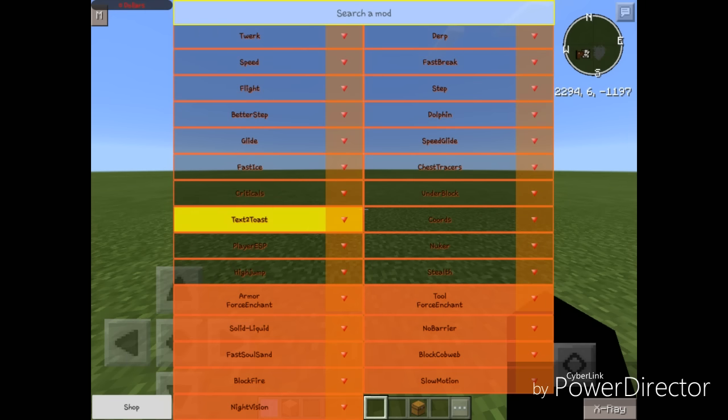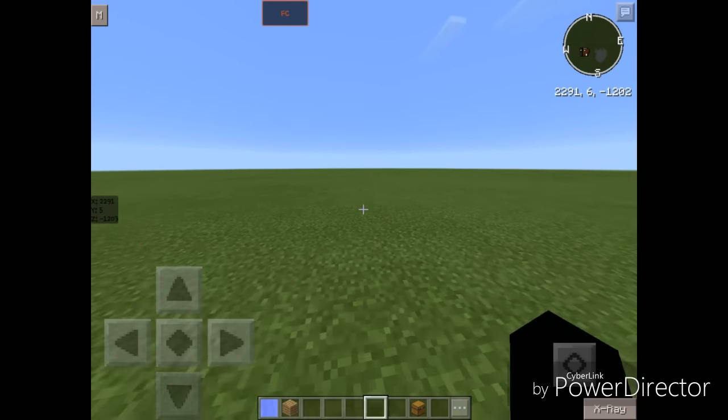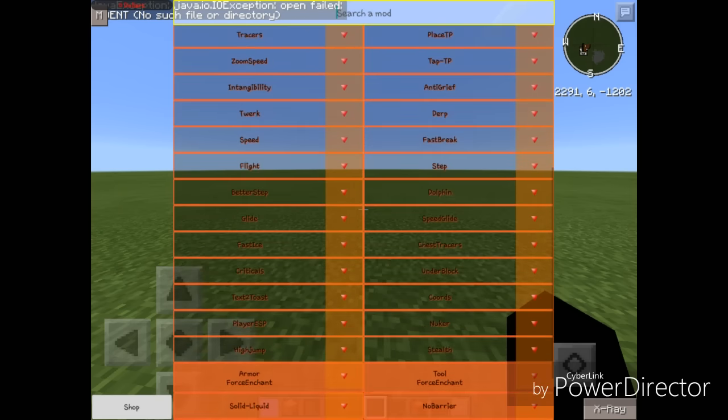Next we got Text to Toast — I have covered that in DragOP or Hidem before. We also got Coords. As you can see on the left side of the screen is the XYZ — we're currently at 2,291, 5, and negative 1,203. Let's turn Coords off. We also have Plarius, but we're going to test that in servers in the second part of the video.